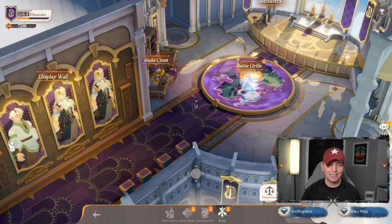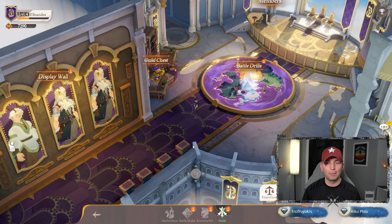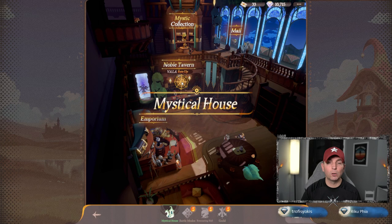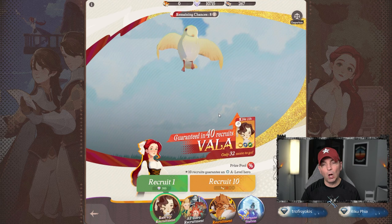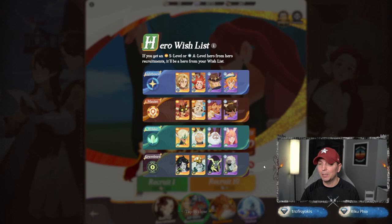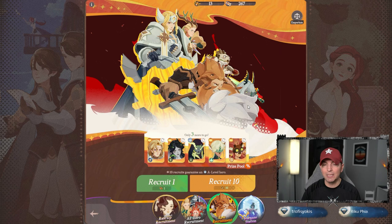The guild is probably one of the biggest areas to pick up an incredible amount of loot, through contributions and chest distribution. The battle drills are super important — this is something you're going to have to build with your guild. This is where you'll initially build some of the biggest and strongest heroes within AFK Journey. Looking at the noble tavern, we do have a guaranteed summon. The all-hero recruitment is what you want to do, making sure you're filling out your wish list.